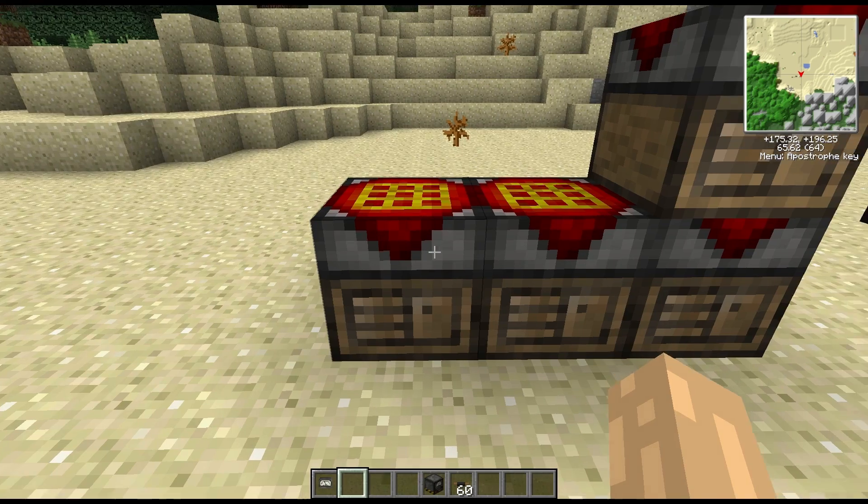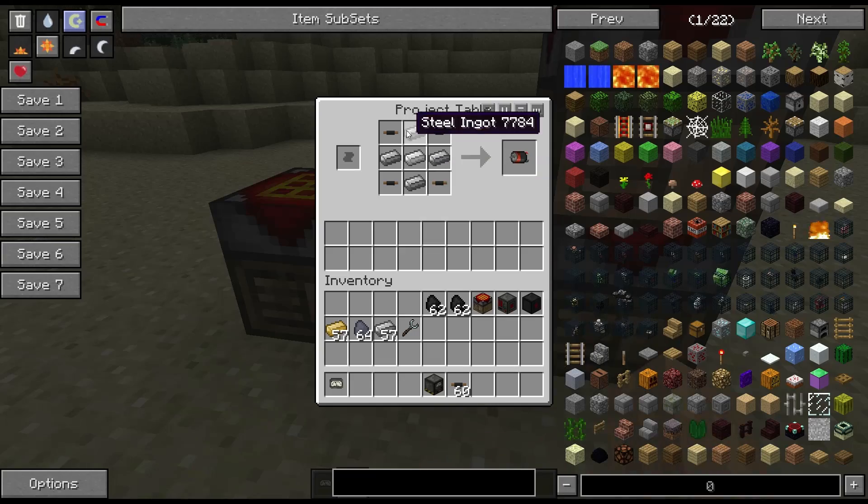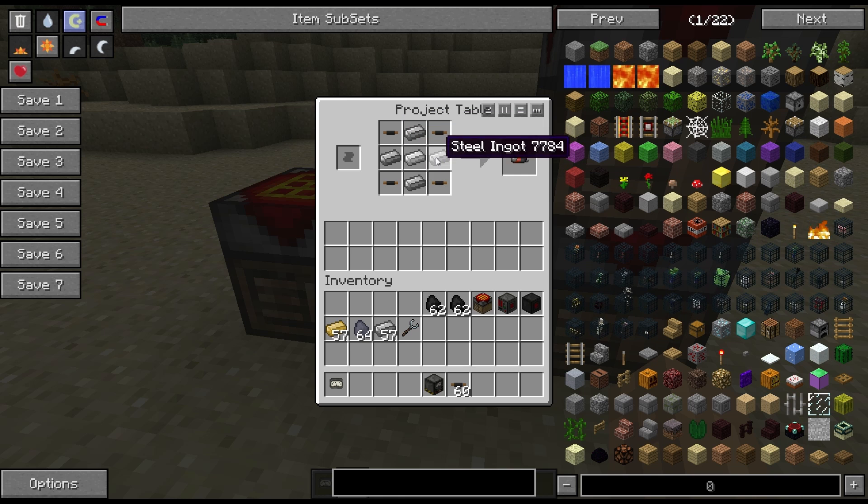The other thing we need is a motor. A motor is steel ingots around an iron ingot, with four of those insulated copper wires in the corners. Steel is not particularly easy to get early game.